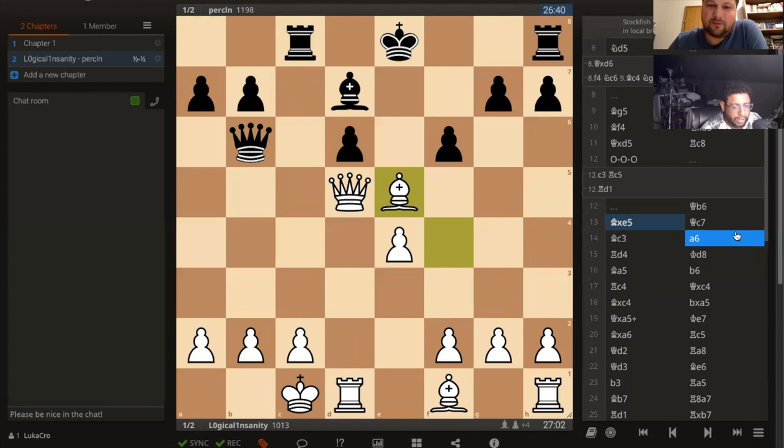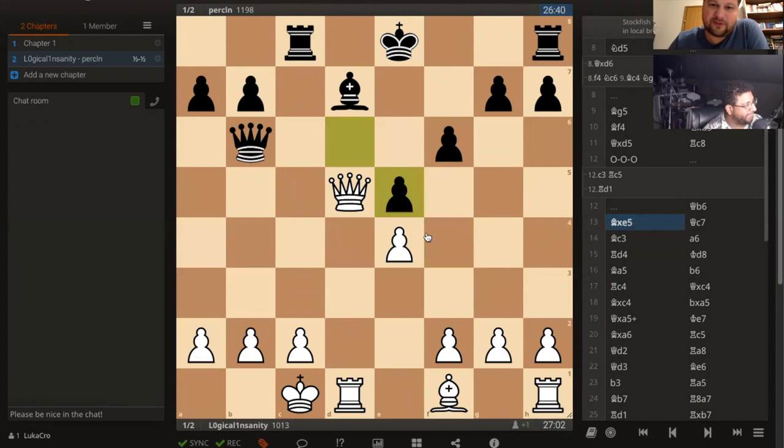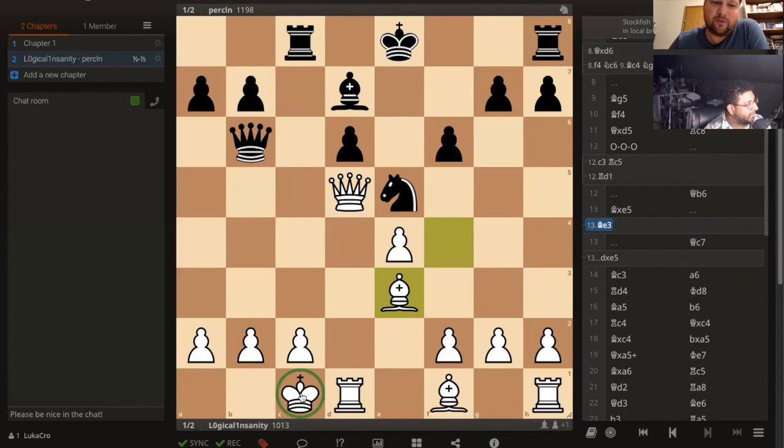Why did he take the knight? Probably afraid of something. I wouldn't take the knight because you are helping him improve — if he takes, he now has a perfect pawn structure. Maybe just bring the bishop in hitting the queen and then bring the other piece. Especially now that you've castled long you have to mobilize your pawns on the kingside and be quicker — in opposite-side castling, whoever has the greatest attack wins.